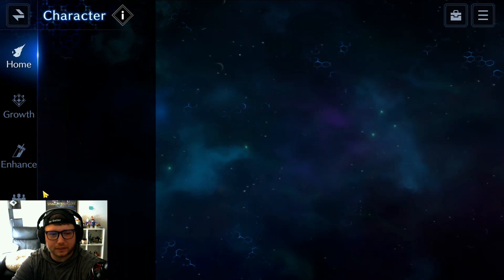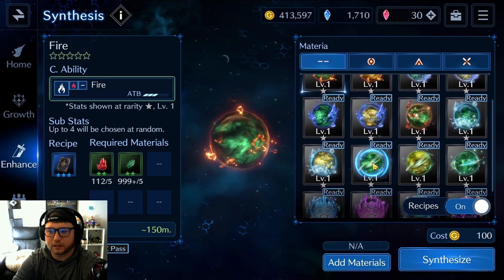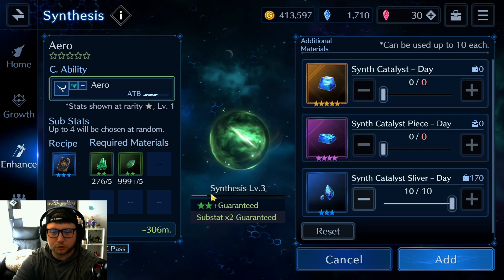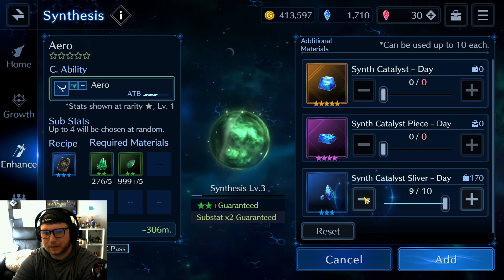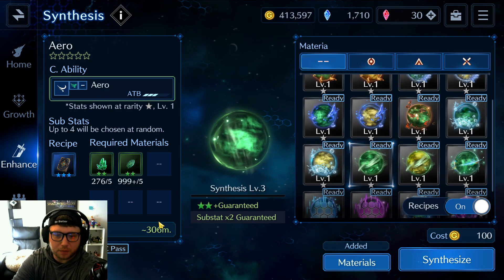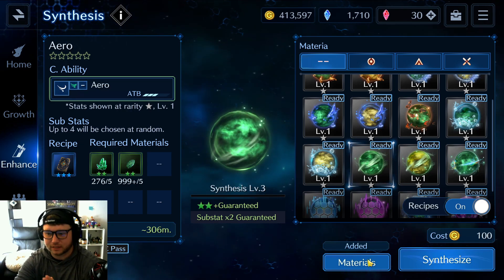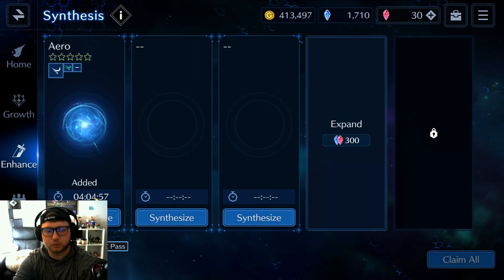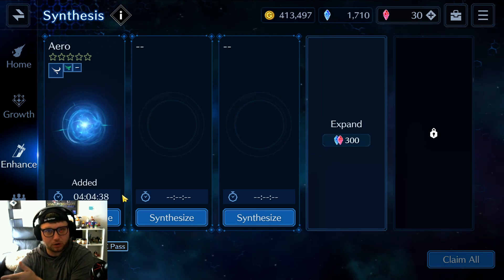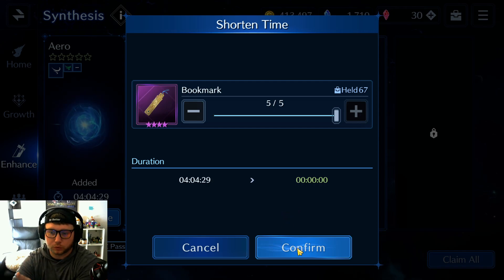Quick note on materia — I don't see many people talk about how to make good materia. For this event, we want wind and lightning. Remember: all magic materia are green, all physical materia are yellow. When synthesizing, do not let the bar be anywhere near half full or fully full unless it's completely full — just remove material to save it. This guarantees a two-star with two available substats. The key is that the closer the synthesis time is to the maximum time listed, the higher the chance of getting a better materia.